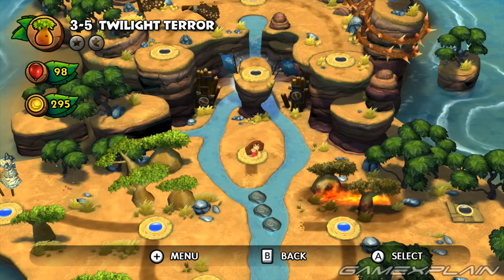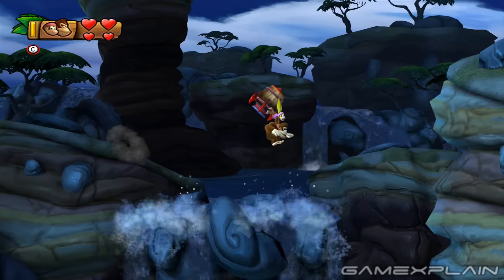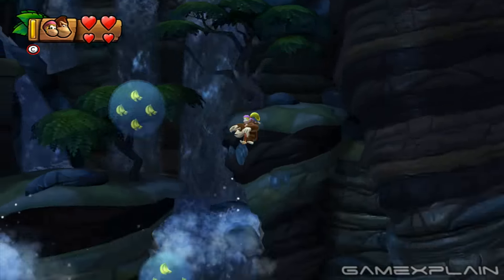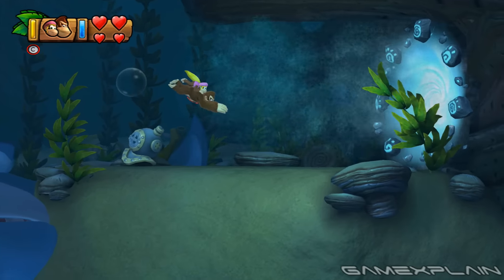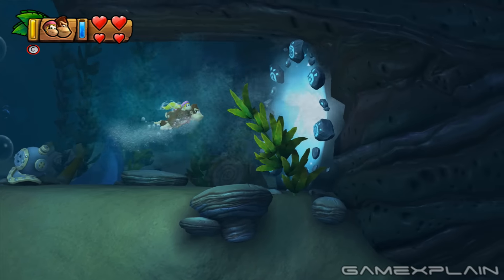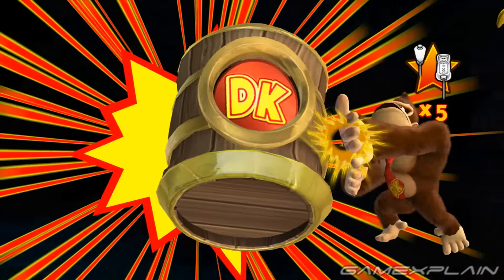Level 3-5 is hiding the Secret Exits for both 3-A and 3-B. When your Rocket Barrel gets out at the end of the level, you'll drop into a body of water far below. Ignore the nearby Gold Barrel and instead swim to the bottom to find a portal on the right, but you'll need to use Dixie's special ability to counteract a strong current. That portal will lead you to a Secret Gold Barrel that unlocks the path to Level 3-A.